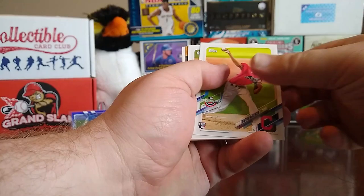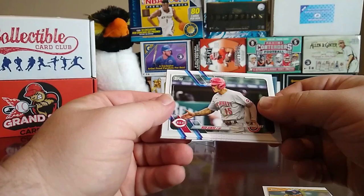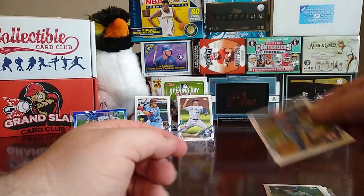We have a Tristan McKenzie rookie card, Tony Gonsolin, Chris Sale, Kirby Puckett Legends of Baseball, a Nick Senzel, Adalberto Mondesí, and a Nick Solak Future Stars.